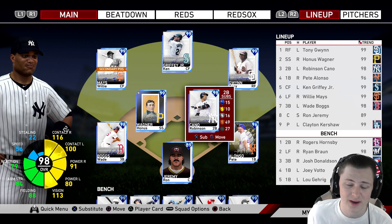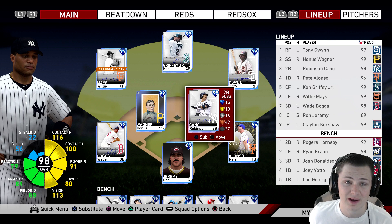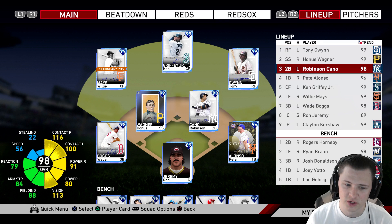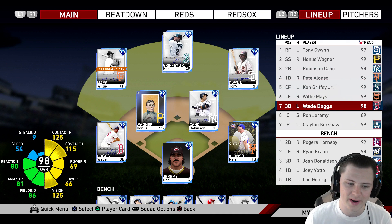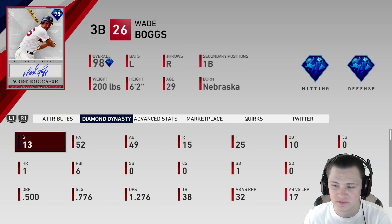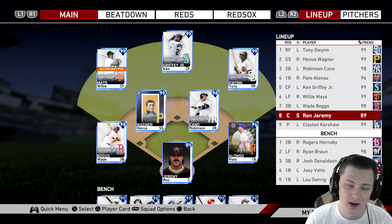His earlier card this year was actually really good. I never personally used it but anytime an opponent used the All-Star version of Cano against me, he absolutely ruined me and was always hitting bombs. I'm curious about how good his swing is and excited to put him in the three hole. Our lineup today: Tony Gwynn, Honus Wagner, Cano hitting third, Pete Alonso fourth, Ken Griffey, Willie Mays, Wade Boggs, and Ron Jeremy behind the dish.